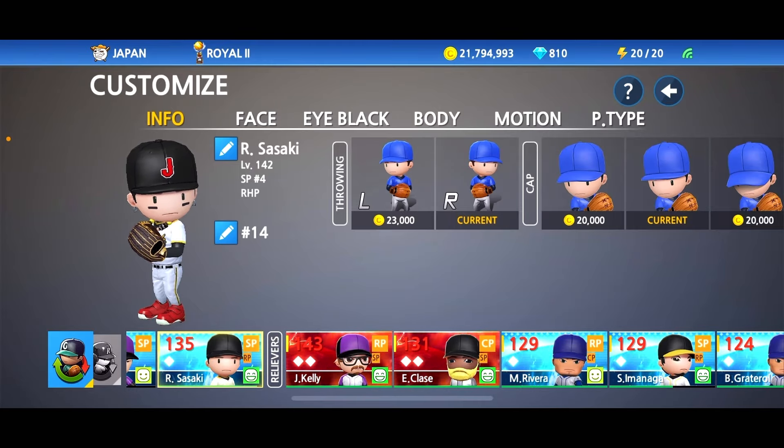2,599 button clicks later, we finally got the final prime badge we need. We're going to simulate this — if we lose, I'm going to be extremely angry. But we won! We got that final prime badge. Let's make Roki Sasaki prime tier right now. The moment of truth — time to hit that upgrade button from diamond to prime tier. 550,000 coins, five prime tier badges — Roki Sasaki is now 146 rating. Pretty good, guys! Let's go ahead and continue upgrading him to see how far we can get.